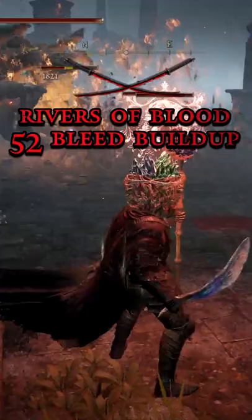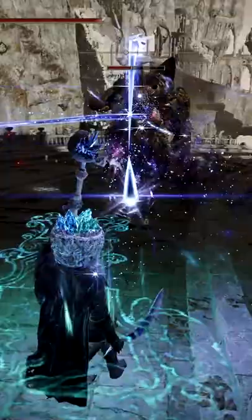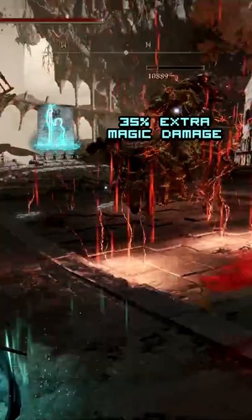The spell Stars of Ruin is a great spell when facing an enemy that doesn't approach you for a long time, like the Draconic Tree Sentinel in Farum Azula. You can use the spell efficiently by using Terra Magica, which boosts magic damage by 35% while standing in the circle, and the Cerulean Hidden Tear to cast it infinitely for 15 seconds.